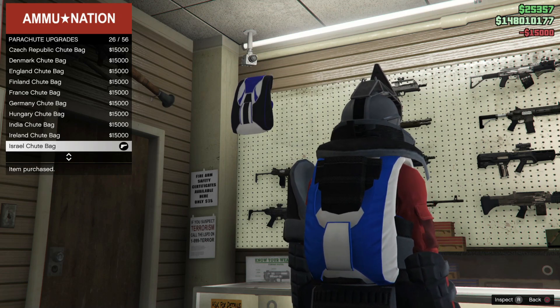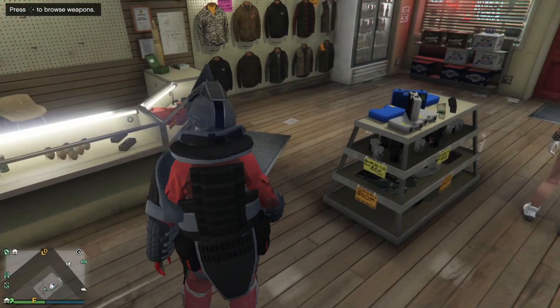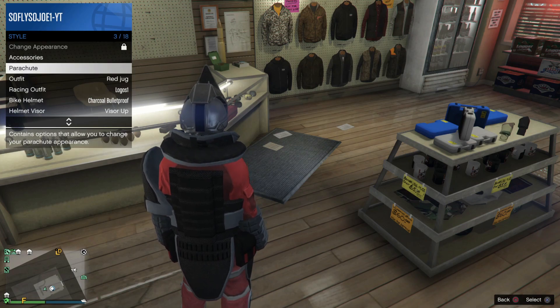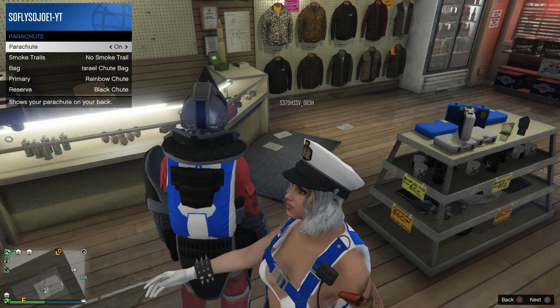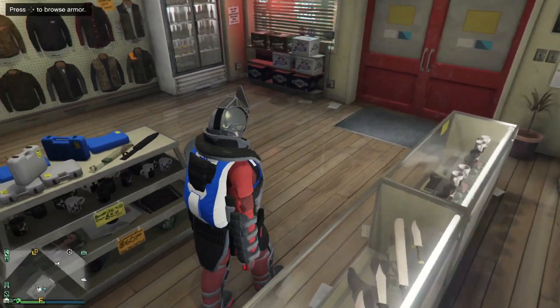The Israel duffel bag can be found at number 26 out of 56 — go ahead and buy that. You also want to make sure that you guys are wearing the parachute that you want to transfer the duffel bag to. Open up your interaction menu, go to Style, go to Parachute, and make sure that your parachute is turned on. Then go up to the clothing rack and save this outfit.